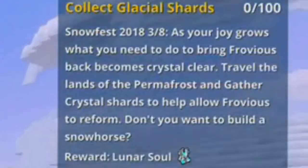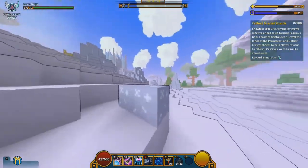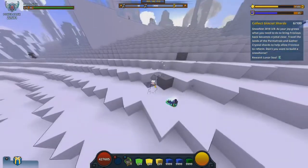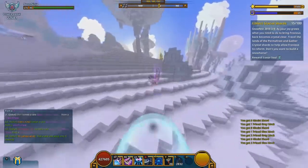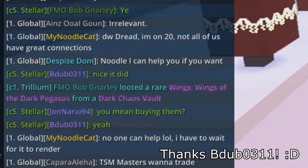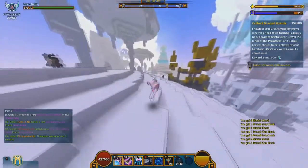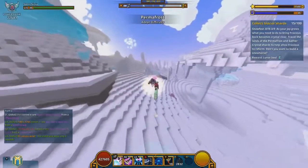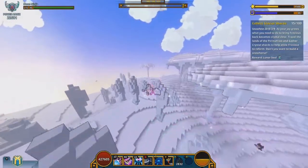Step 3: you have to collect 100 glacier shards. Glacier shards are an ore that you will find in the permafrost biome only. They are somewhat common inside the permafrost. Also, you can buy them from the marketplace — I forgot to check if that worked but thankfully I was told that it does work, as you're seeing on screen. I would also assume it works at trading posts when trading with another player. Collecting 100 glacier shards will grant you 1 Lunar Soul, which is pretty good for something you can buy for less than 10,000 flux.